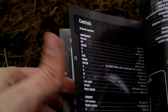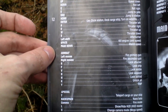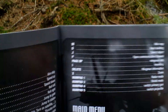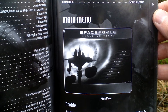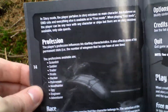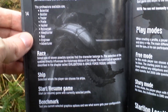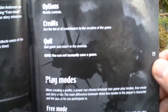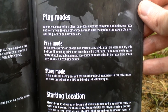Options menu. Here you can take a look at the controls. Main menu. Creating the profile. The profession you can choose from, and race and ship you start with. Various play modes.